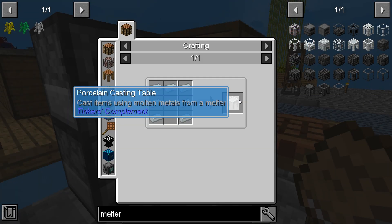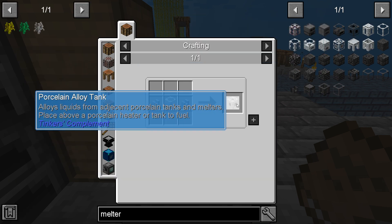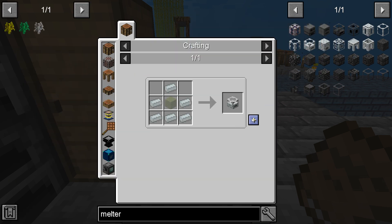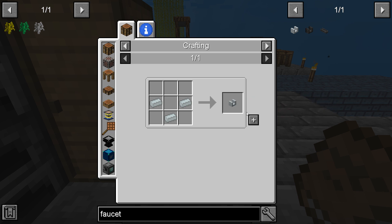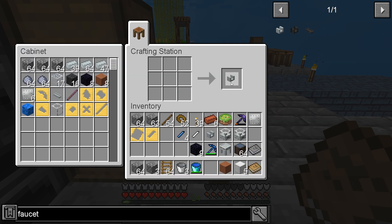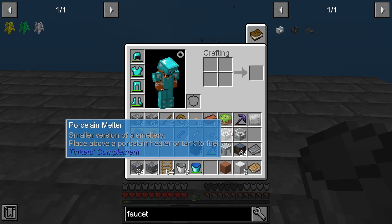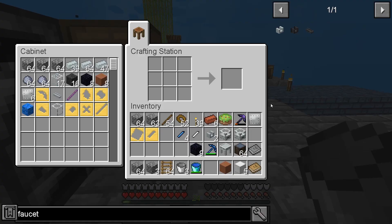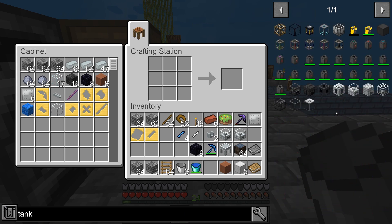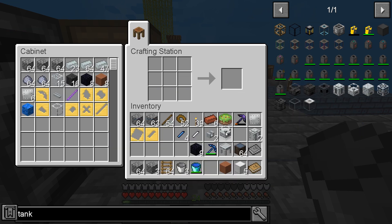We want to make another porcelain casting table. I'm just going to keep making spare ones of these. Eventually, I'm going to run out of space. I didn't make a tank, so let's make a second tank. I'm just going to double up on a number of these.